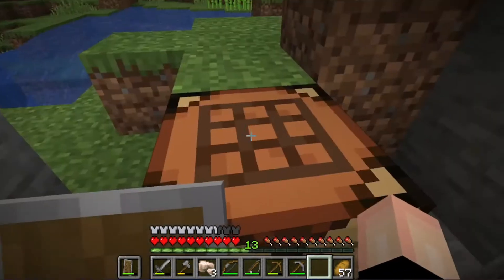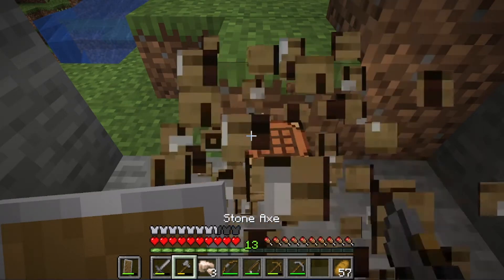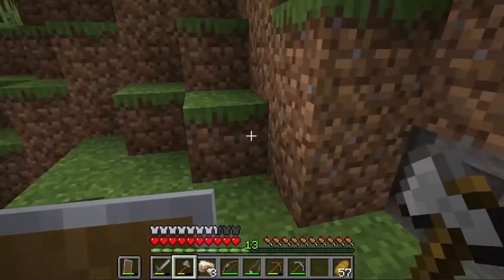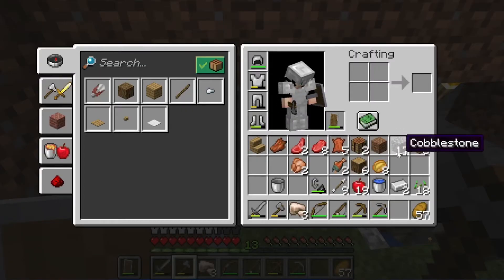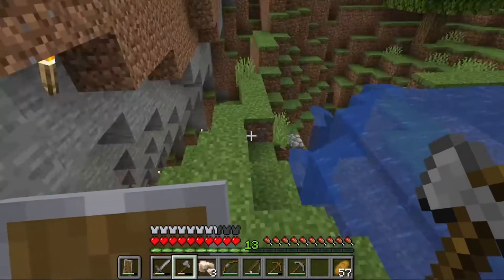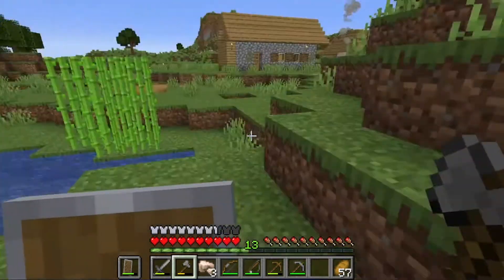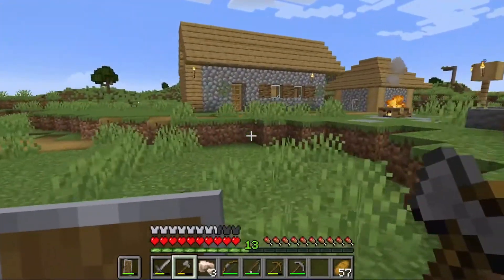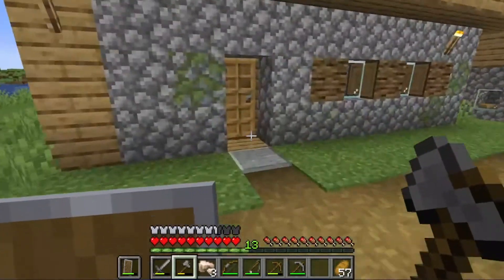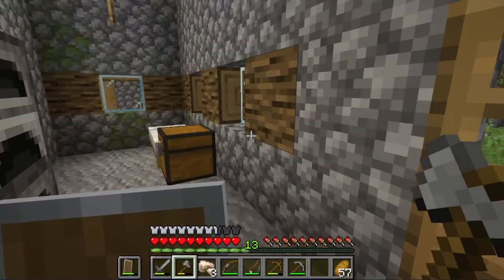We've got a little bit of iron, not very much, but it's enough to say we got some iron. With 17 cobblestone, I think I've got enough stone for stone tools for now, just so we're not wasting the iron we just got. I'm going to smelt that real quick, grab a boat, and we'll go on an exploration.